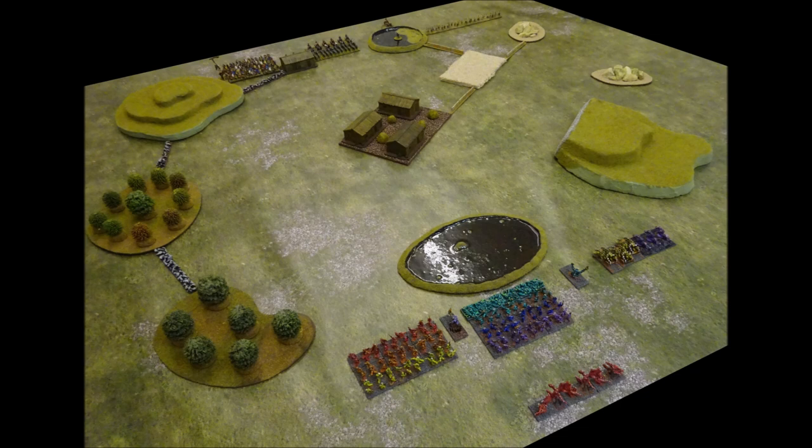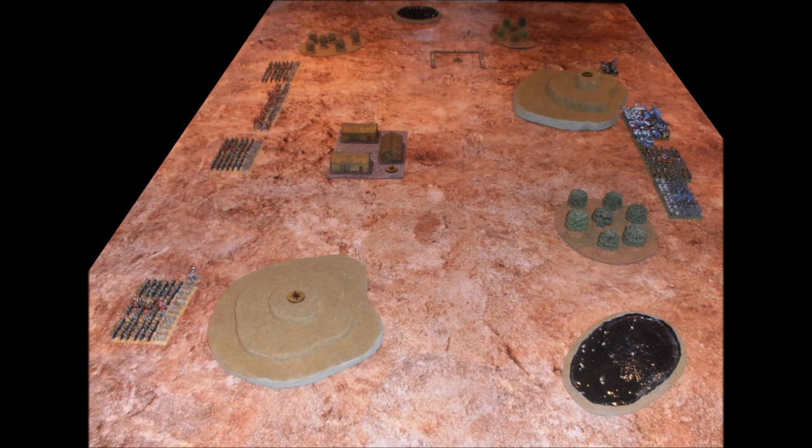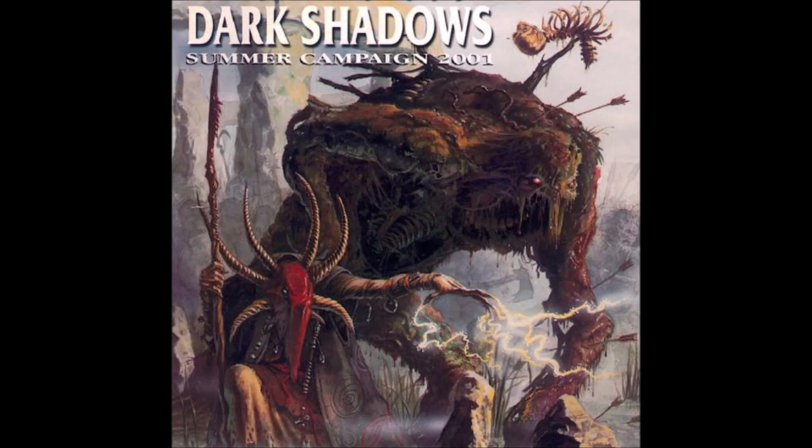When deploying your armies, there are a variety of methods you can use. For example, you could alternate setting up one unit or one brigade of units at a time, starting with the player that chose the board edge. Alternatively, one player could draw a map showing where their army will deploy; their opponent can then deploy on the battlefield before the person who drew the map deploys according to their map. Or finally, you could use the optional scouting rules for deployment, which we'll cover later. Note that many Warmaster scenarios will change the deployment rules entirely — for example, one army might have to set up completely before the other, and they might be in defence of a village or guarding a wagon train.